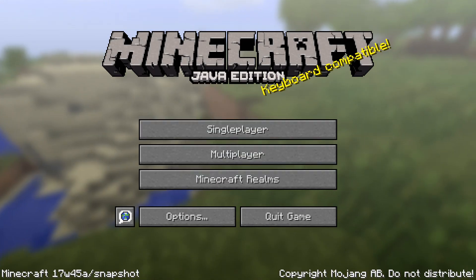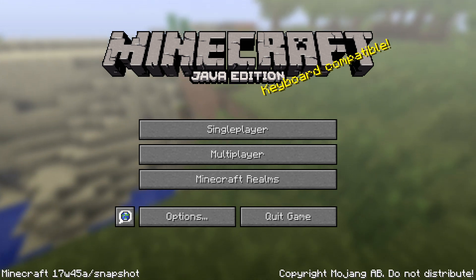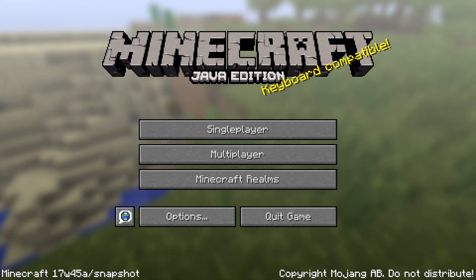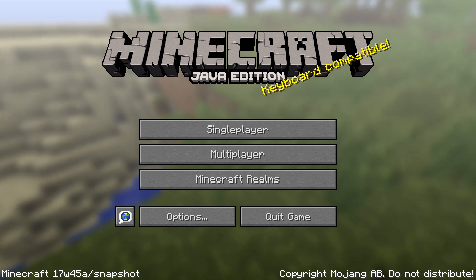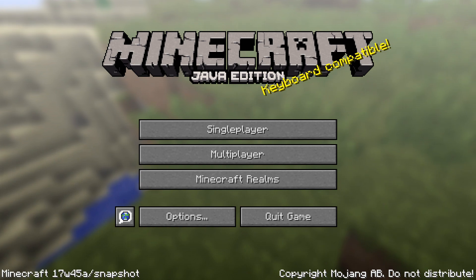Ladies and gentlemen, Snapshot Wednesday is here! Here is a new snapshot for Minecraft Java Edition 1.13. This is 17w45a. My name is slicedlime, and I'm here to take you on a tour through the new things and the changes in this snapshot.